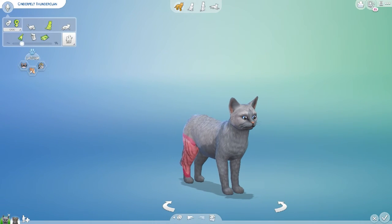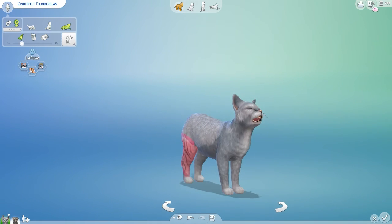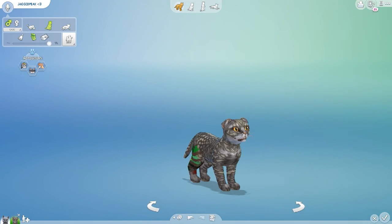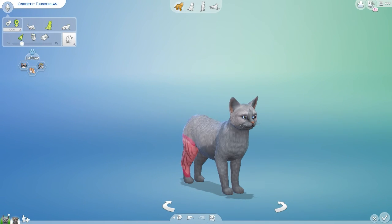Oh my gosh, Cinderpelt! Let's see all the versions — kitten, adult, elder. These are all adorable! Kitten, adult, elder — these are all adorable. I think I'm going to end this episode here. I hope you enjoyed it. If you liked it make sure to leave a like, and if you're new to the channel make sure to subscribe. I'll see you all later. Bye everyone!